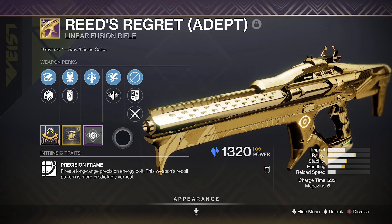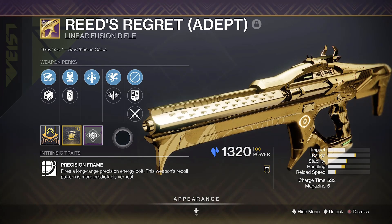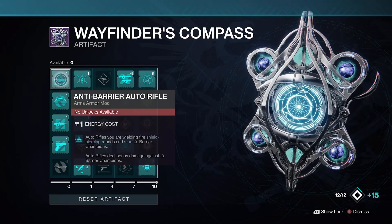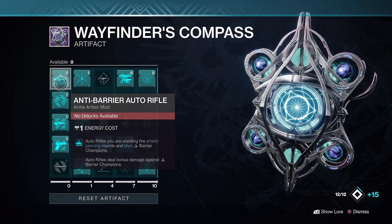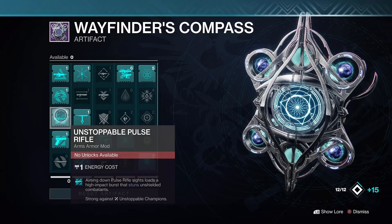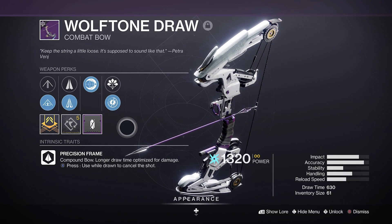Redrigger is the heavy of choice right now — it benefits from the Font of Might damage buff to help delete bosses, and you can use the Unstoppable Fusion mod for anti-champion content. For your energy weapon, bows, autos, or pulse rifles work well for endgame champion content, covering off the overload, barrier, or unstoppable mods from the artifact. Wolf Tones Draw has been a favourite pairing in this build.